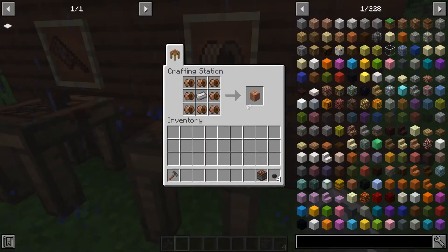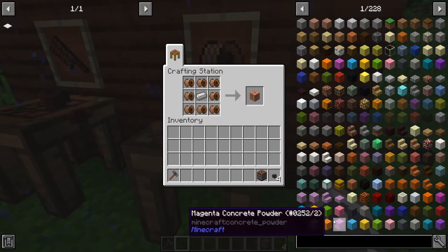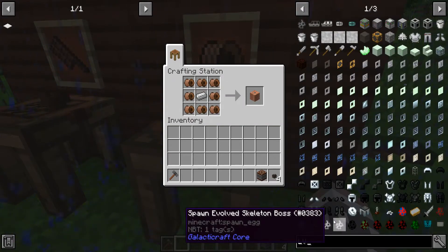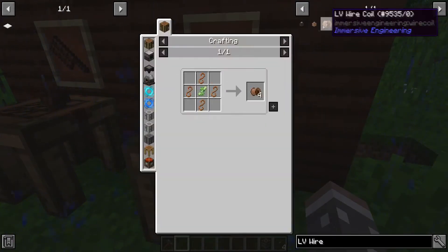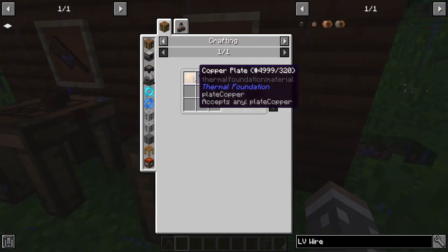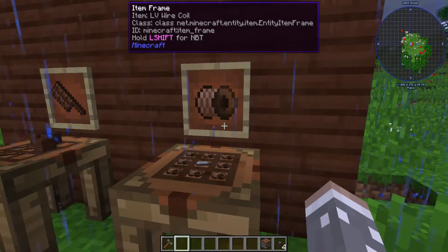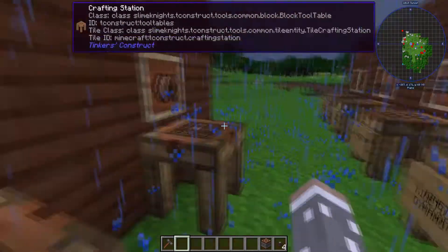It's these LV wire coils right here. An LV wire coil is made with copper wires — you use shears and copper plates to get the copper wire — and then you wrap it around a treated stick to get the wire coil. Then you put that into the kinetic dynamo recipe.